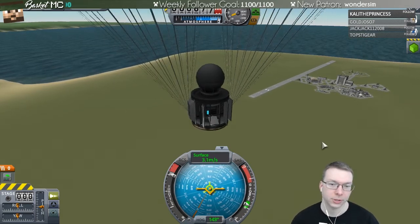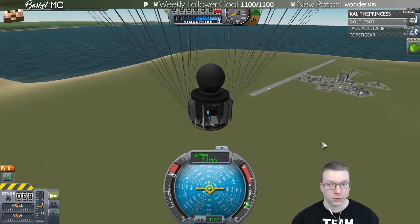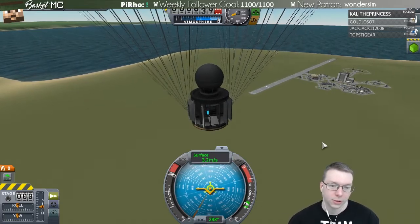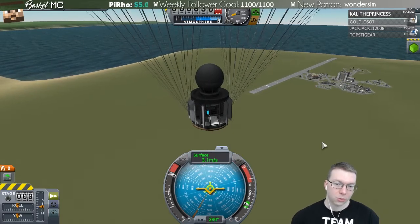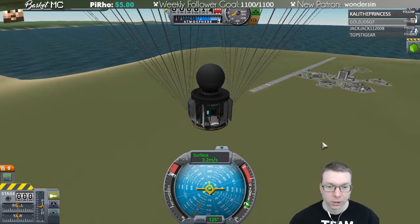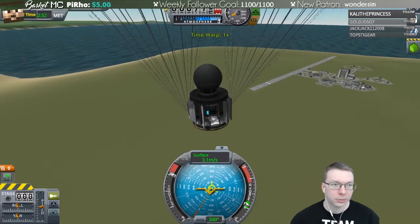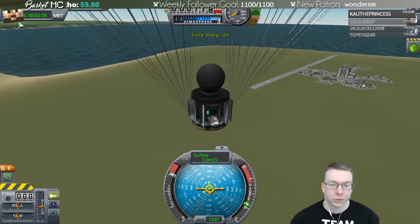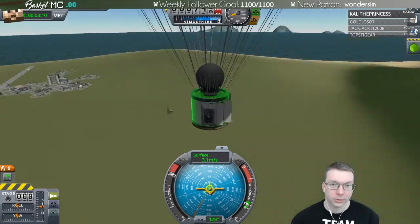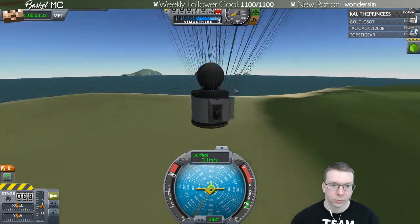The more unmanned stuff I can do and still get science, the safer it is for my crew, and I don't have to worry about life support. On long missions, they'll need enough food and I'll need to either come back when running low or figure out resupply missions. I still need to learn docking. I'll speed up time a little — no people in here so no risk.